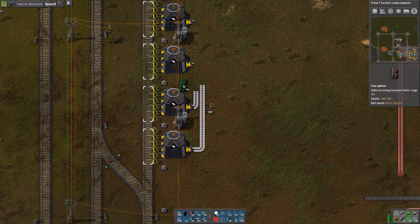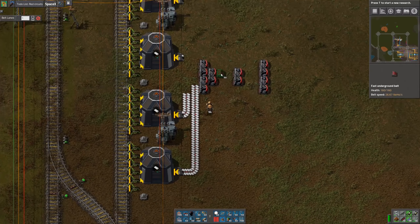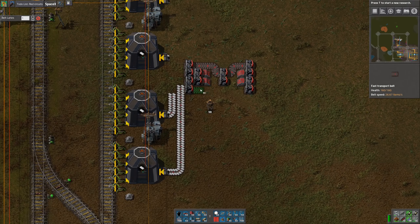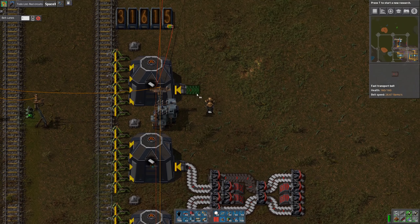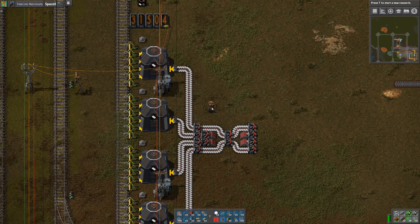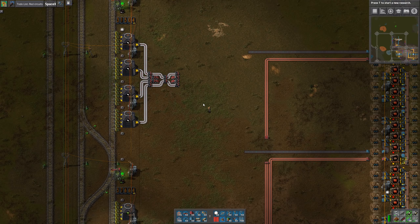And then we're going to go to a balancer — actually, we can do it right there. Let's try to be compact. The four-to-four balancer is pretty much the only one that I've got memorized. So we'll rotate that belt; that one goes there. We're using the balancer so that we don't have to worry about these silos ending up with unequal amounts of stuff in them.